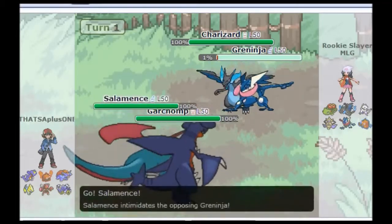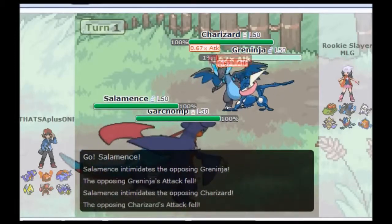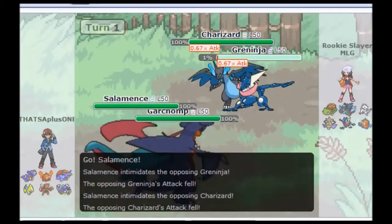My Rotom Choice Scarf is then going to go for a Volt Switch off, clock the Greninja's Sash, going to my Salamence to get a nice Intimidate off on that Charizard X.